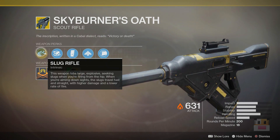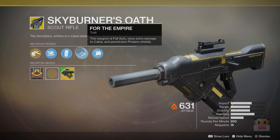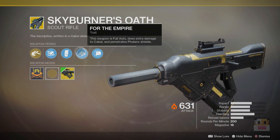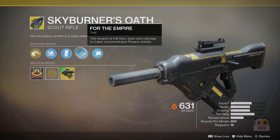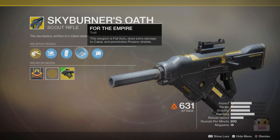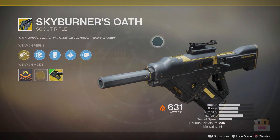It actually made this weapon really fun and very useful. However, scout rifles are still not good in either PvP or PvE, so they haven't really gotten much out of it. For the Empire, this weapon is full auto, does extra damage to Cabal, and penetrates Phalanx Shields. And I know what you're thinking — Leviathan? This should be very good for the Leviathan. But the Phalanx Shields are really not that big of an issue. You just shoot the middle and then shoot the head. It's not worth the exotic slot when you can have an exotic heavy.